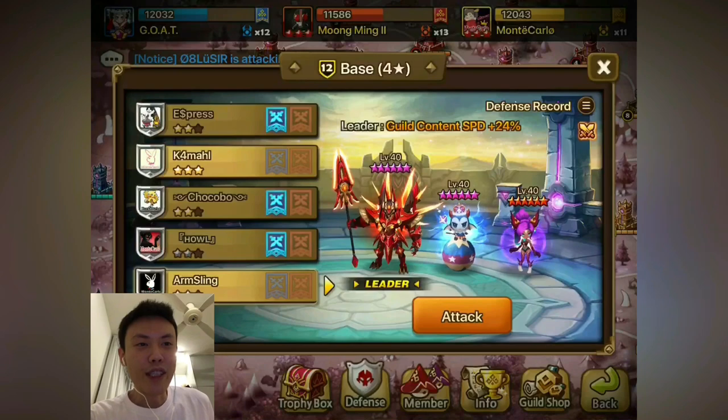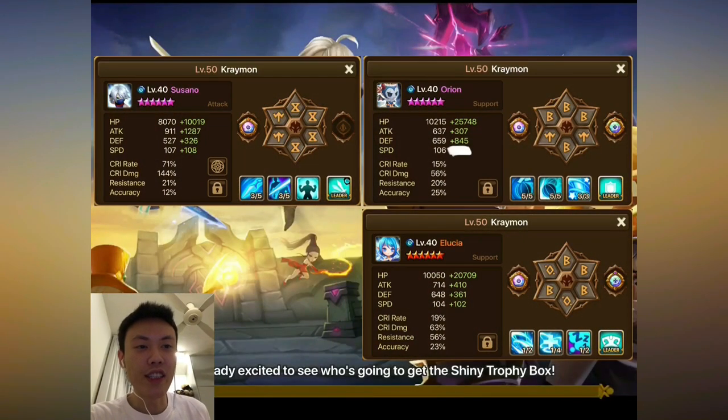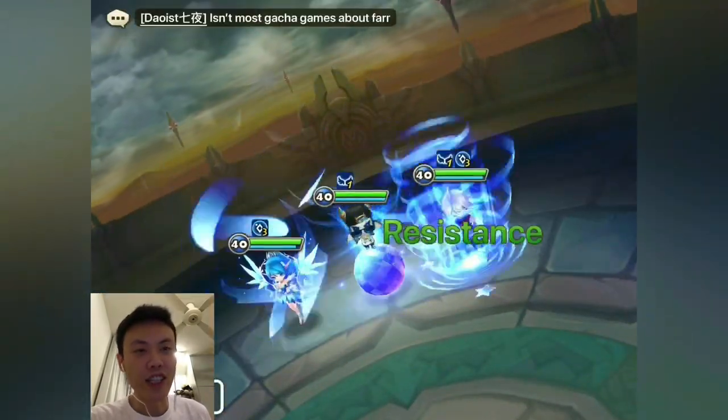Alright, so one of my guildmates lost this defense on this tower. We will be heading right in with our Susano Orion Elusia 2nd Awakening. One of you guys suggested me to use this offense, so I'll just try it out.